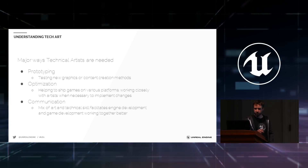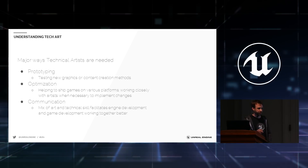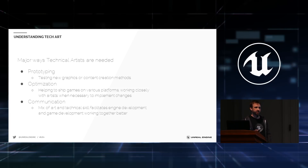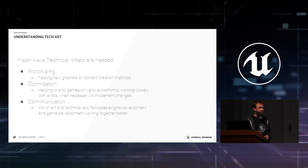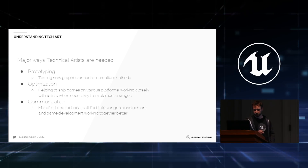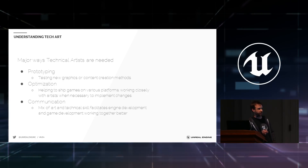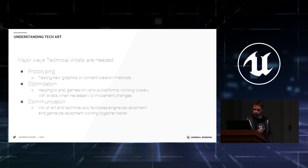One of the big areas is prototyping new features — something as simple as making tool examples for building fences in your level with blueprints, or testing a new graphics feature with a rendering engineer who needs a close feedback loop to confirm: is this doing what you think it would do? Another big area is optimization, which can't be overstated. It's not the most exciting skill people want to study, but it's what ships games and makes you really valuable to a team.